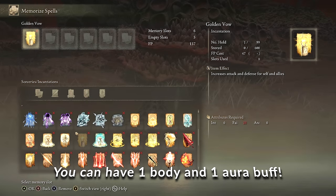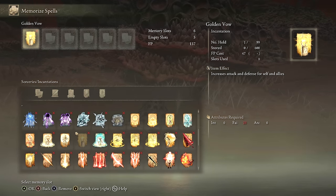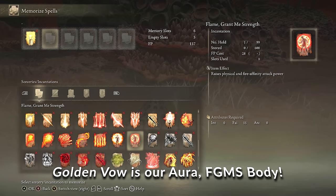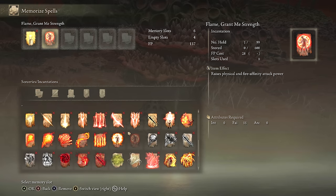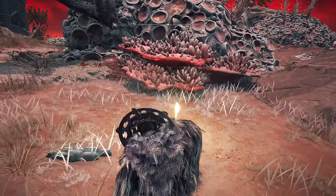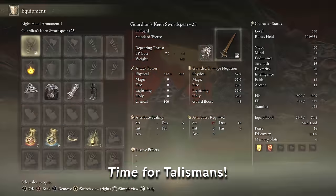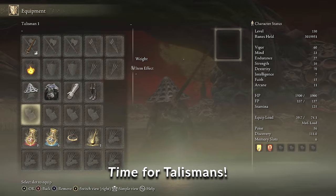In Elden Ring you can stack one body and one Aura buff. For our Aura buff we're going to pick Golden Vow, which gives us 15% more damage and 15% more defense. Then we're going to grab Flame Grant Me Strength as our body buff for 20% more physical attack. It adds 20% more fire damage too, but that's not going to help us here since we're not doing a fire build.